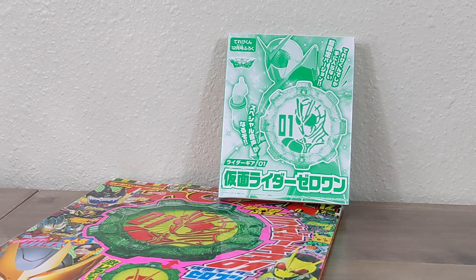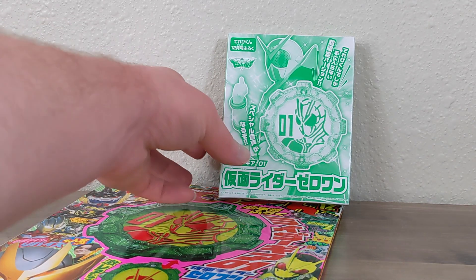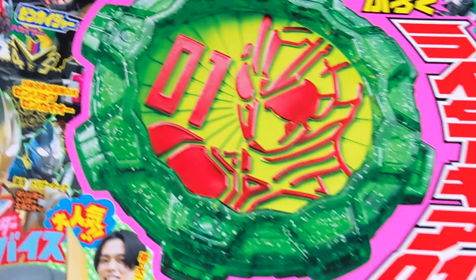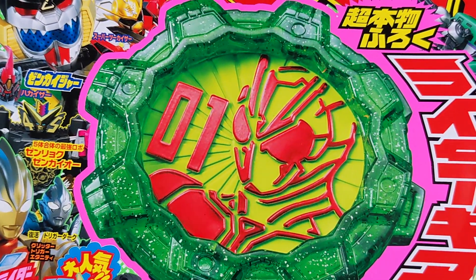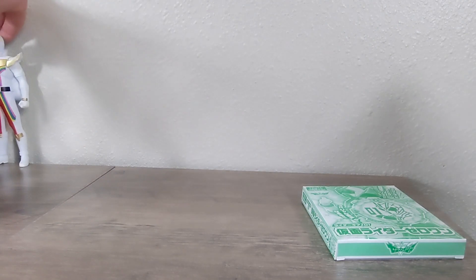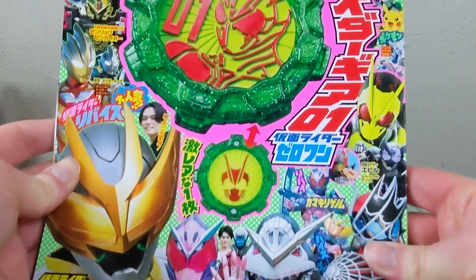Hello Tokusatsu community and welcome back to Toku Topics. Today we're going to be taking a look at the Senkaiger Zero-One gear from Senkaiger. This is our very first Kamen Rider gear to be released, because Bandai's doing this now. This is a pack-in with the most recent issue of Televi-kun — you can see the giant Zero-One gear there. Let's zoom out and take a look at this very busy cover.